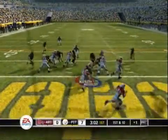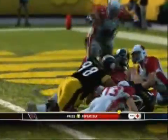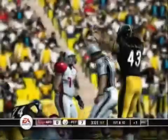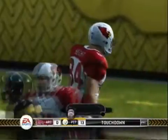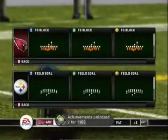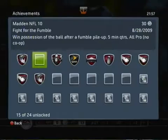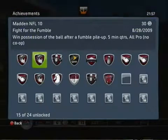The quarterback threw the ball, it bounced off my defender into the end zone, and then the fight for the fumble mini-game came up — which is basically a button-mashing competition. Since you're doing it with two controllers, you do it by yourself. There's the rewind option if you mess up. Just make sure it bounces off — worst case scenario it's an interception and you run it back in. And there you go: Fight for the Fumble and Look What I Found.